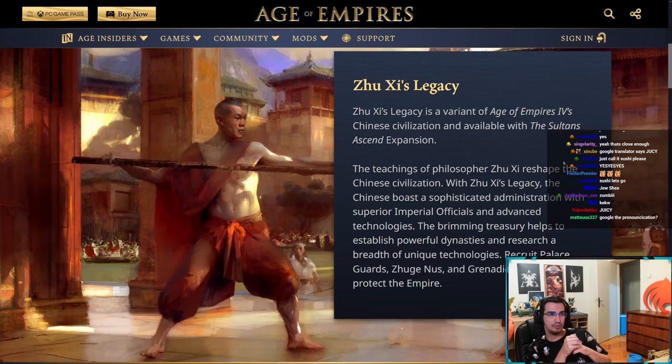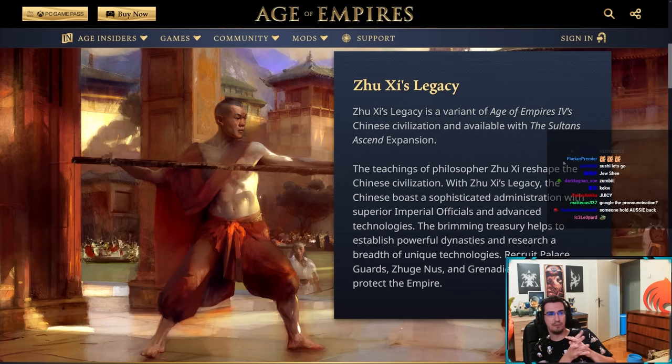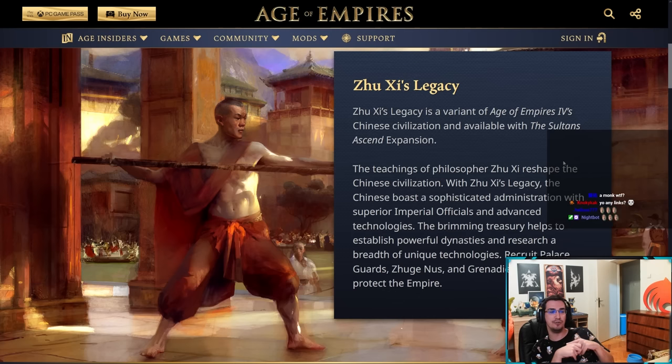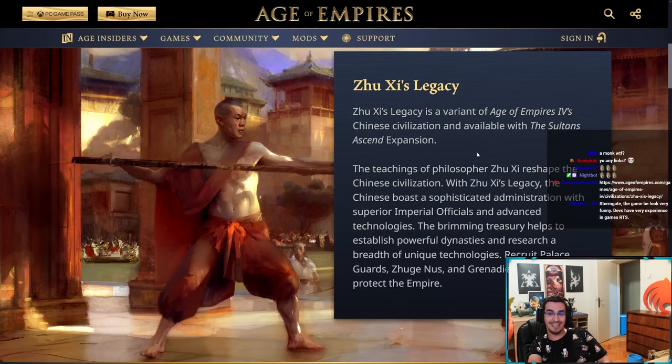Zushi's Legacy is a variant of the Age of Empires forced Chinese civilization available with the Sultan's expansion. The teachings of philosophy reshape the Chinese civilization. With Legacy, the Chinese boast a sophisticated administration with superior imperial officials and advanced technologies. The brimming treasury helps establish powerful dynasties and research unique technologies, and you can recruit palace guards, Zugenus, and grenadiers early on to protect the empire.